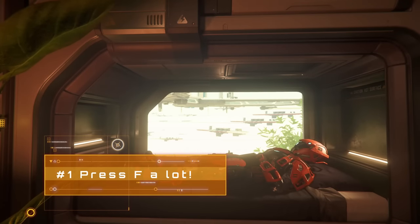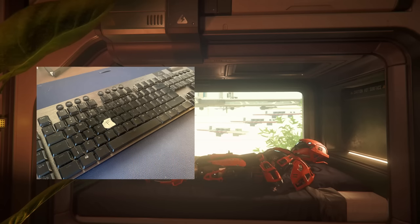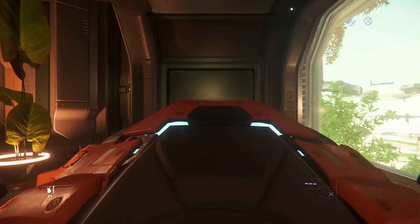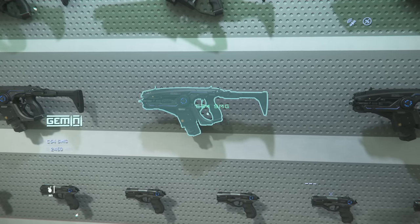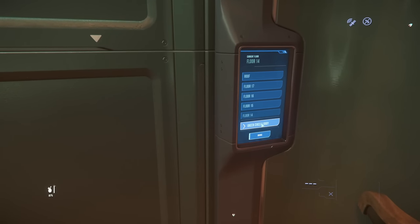Starting really simple: interaction is everything. The F key is going to become one of your most worn out keys playing Star Citizen. You'll use it to call elevators, access shops, buy stuff off mannequins, and even get out of bed in the morning. Holding down F opens up interaction mode, allowing you to look around and use the cursor to point at stuff, and then you just click left mouse button to trigger the interaction.